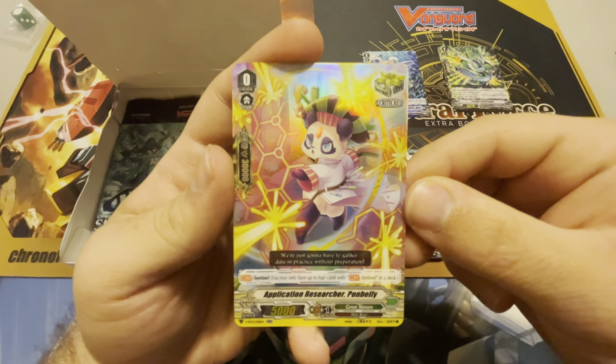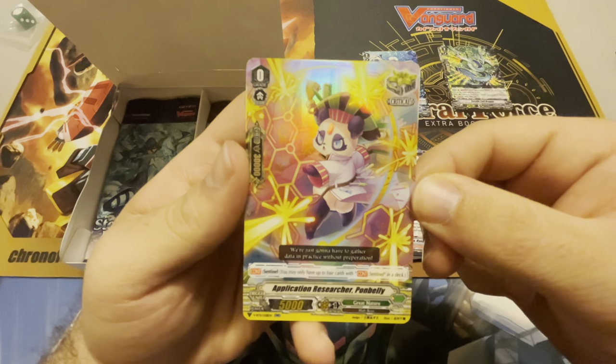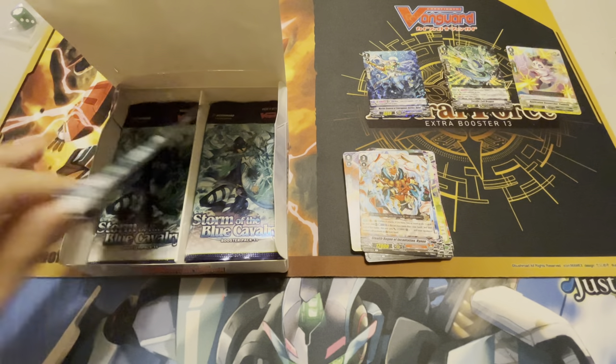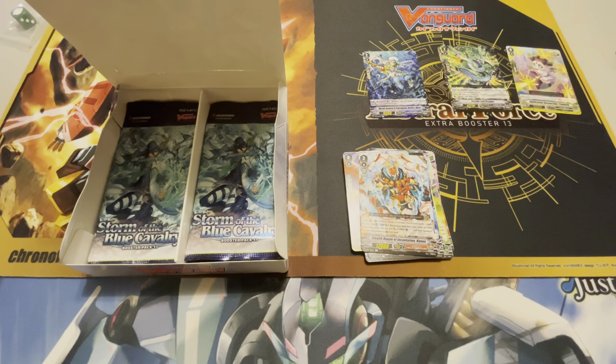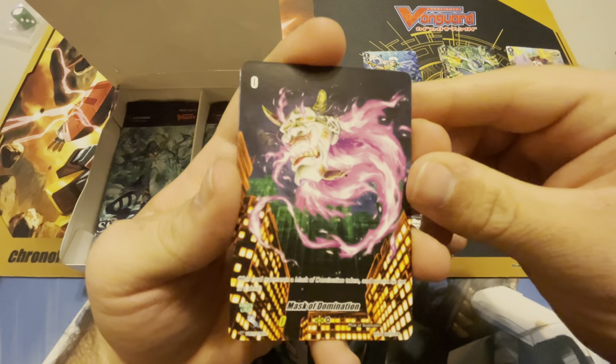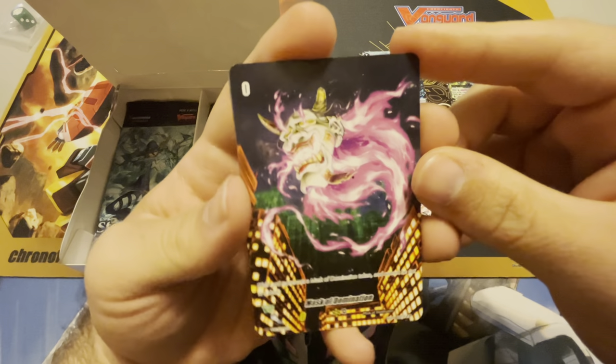And our second rare in the pack is another foil because I'm starting strong. This is Application Researcher Pawn Belly. Tear open another one. So the four clans in this set... I got excited that I pulled my first Mask of Domination token. I will be building Shirinui out of this set for Nubitama.